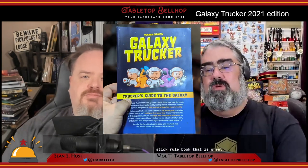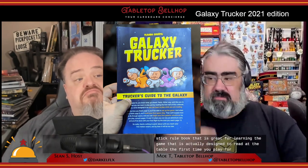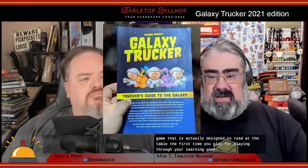Once at your destination, players are awarded credits — points — for things like the order you arrived, the delivery of cargo, and for having the most intact ship at the end of the journey. For a look at what you get in the box for this new edition of Galaxy Trucker, check out our unboxing video on YouTube. This game comes with a fantastic rulebook that is great for learning the game, actually designed to read at the table the first time you play.